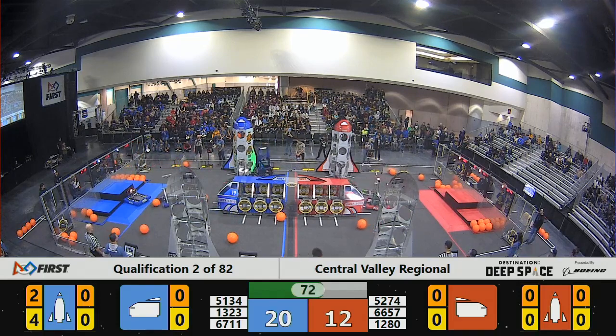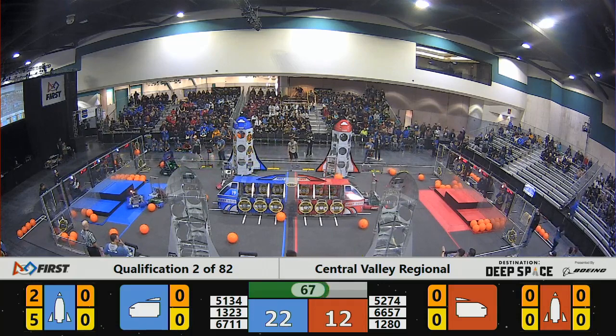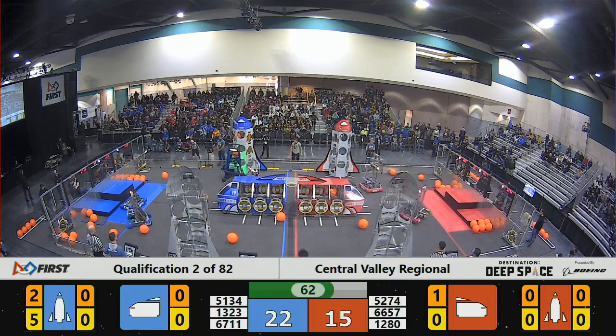66-57 for the Red Alliance trying to place a hatch panel on the front of their cargo ship, and it looks like they are going to do it. 66-57, well done.